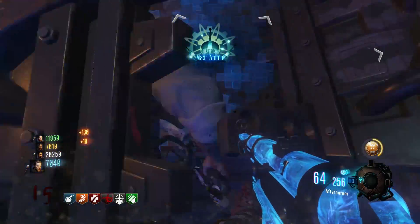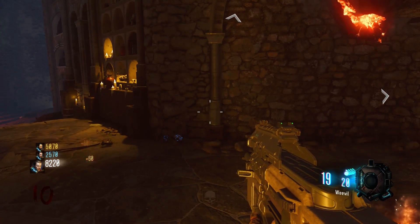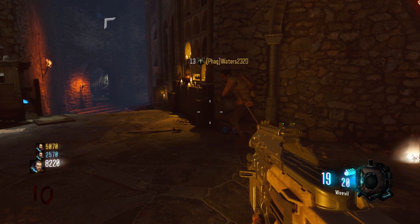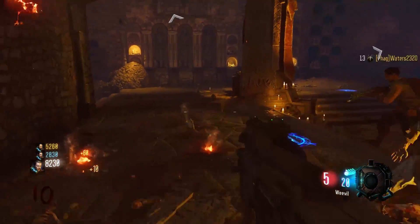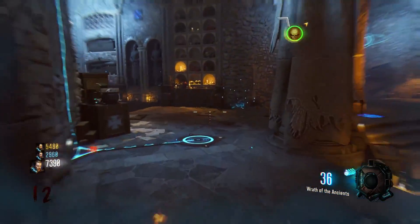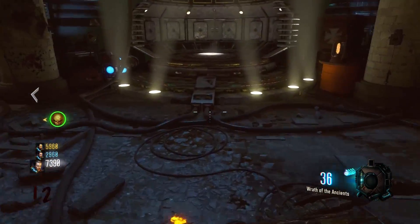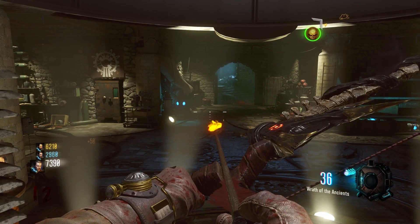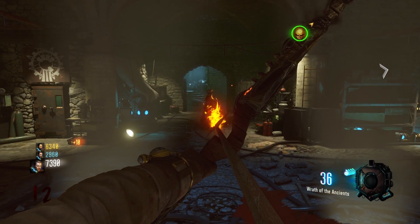So in this video we are going to be comparing Der Eisendrache with Origins. These two maps are very unique yet very similar — they are both the only maps in all of zombies history to have four wonder weapons and four elemental upgrades. In Origins we have the staffs, and in Der Eisendrache we have the bows, and you can upgrade all of them. It's going to be pretty tricky to determine which has the overall better wonder weapons.